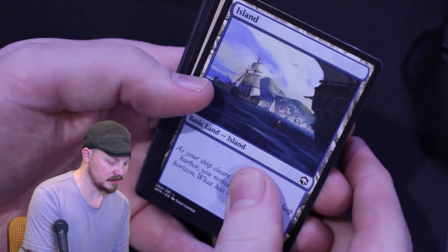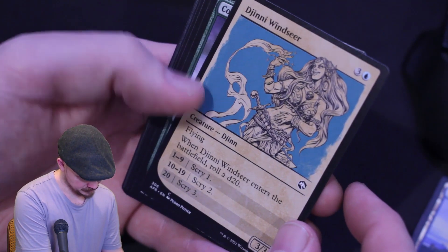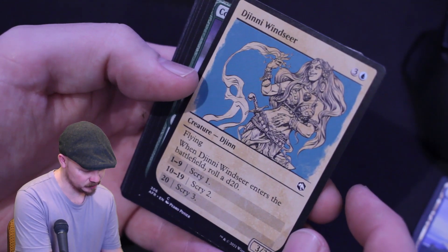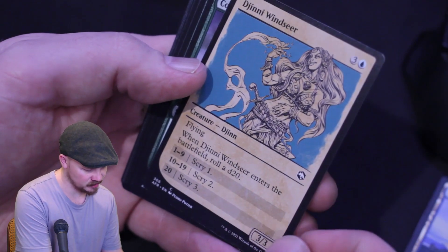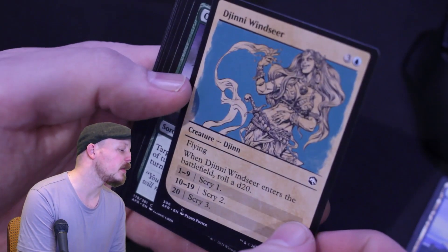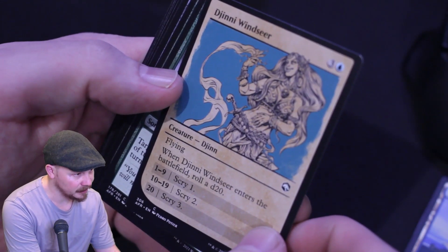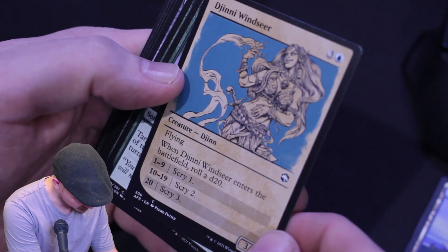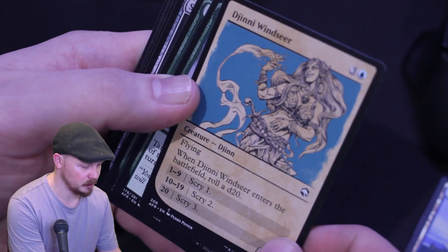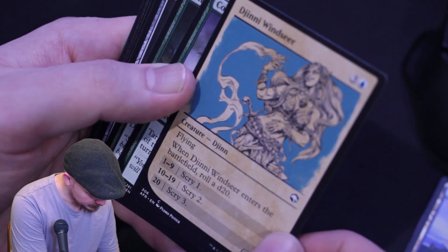Starting off, we've got the basic Island. Jinnie Fay — a four mana flying 3/3 creature. When it enters, we can scry one, potentially more depending on the dice roll. I actually really liked this treatment. I saw it online, was not sold on it, but honestly in person, I'm not sure if the camera can pick it up — it's a little bit better than their photos. It's just a nice flat color, and the use of the background art has just enhanced the gorgeous artwork by Pedro Portillo. Gorgeous drawing. I play modern, so I'll probably never play this card, but gorgeous nonetheless.